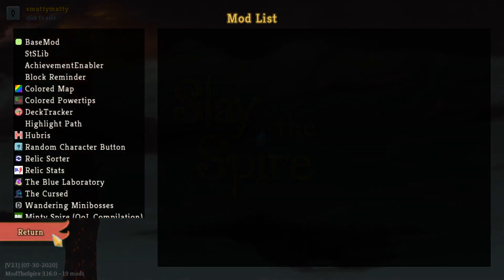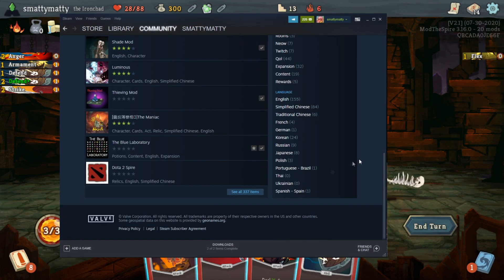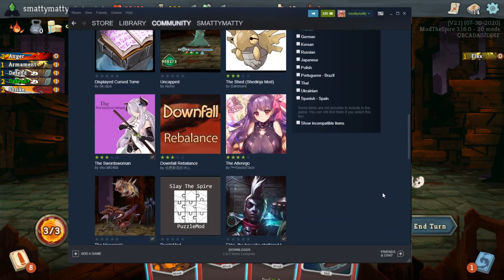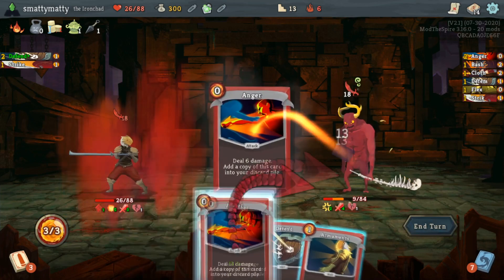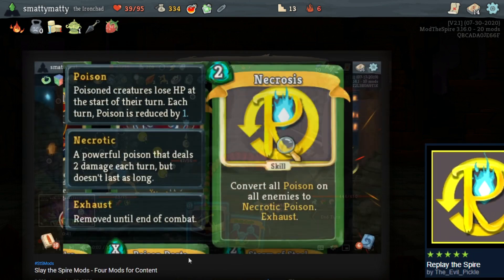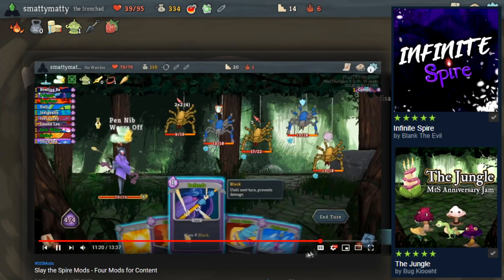There are a lot of amazing mods for Slay the Spire. The modding community is always so hard at work providing us with free content, and in this video I'm going to go over 4 mods that you can install to add some more content to spice up the Spire that still stays within the design and feel of the base game, similar to the video I made last year that covered Replay the Spire, Infinite Spire, The Jungle, and the Classic Slimebound.